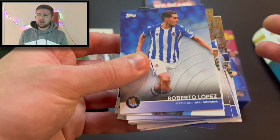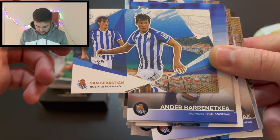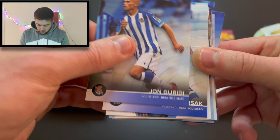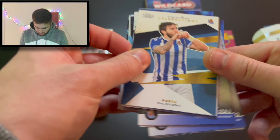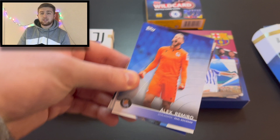San Sebastian is the city that Real Sociedad are based within — the area of Spain they're based in. We've got Robert Lopez, Mikel Merino, San Sebastian, Mikel Oyarzabal, Andoni Gorosabel, Alexander Solov, Robin Le Normand, Andre Barrenetxea, Diego Rico. Igor Zubeldia, another San Sebastian card of Gorosabel, John Guridi, Alexander Isak of course. Munoz San Sebastian card, celebrations Oyarzabal, Elustondo, Barrenetxea, Lobete, another San Sebastian Oyarzabal. Portu celebrations, San Sebastian Martins-Emendi — and we're back to the beginning.